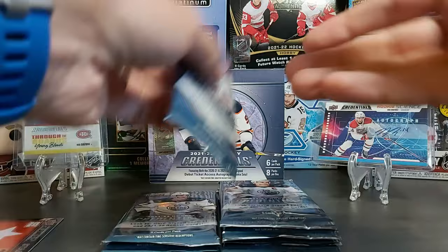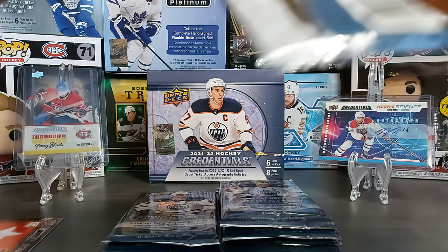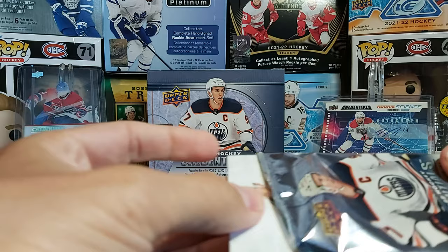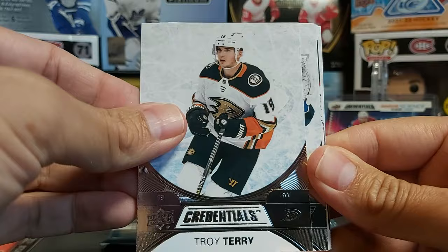I did put my name in for a break of a case — 20 boxes — for Montreal. I was hoping it would be a Caulfield auto. Hopefully I'm wrong and there's something I missed in the checklist. There are still Caulfield rookie cards in there as low-numbered inserts. We also have Troy Terry and Jordan Binnington.